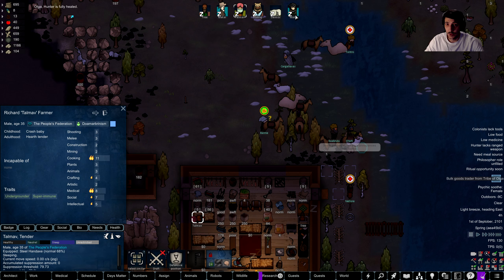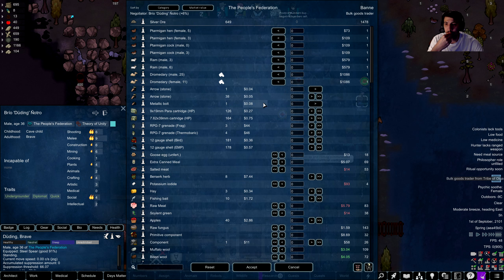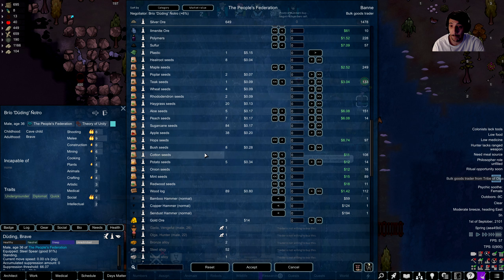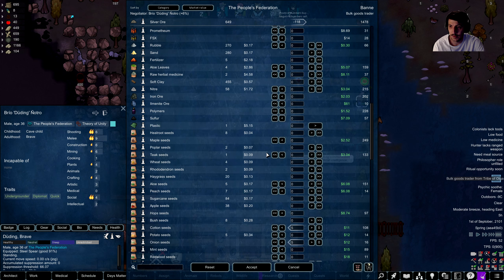I think our most social person right now is Duding — come over here and trade. We've got some ammunition here: some 7.62, some 9x19. We have some things we can sell, and we have some seeds that we can buy — five of those, five onion. No weapons, unfortunately.